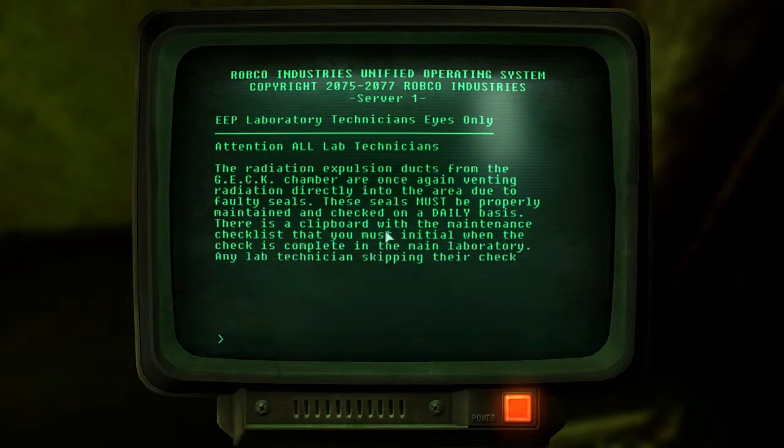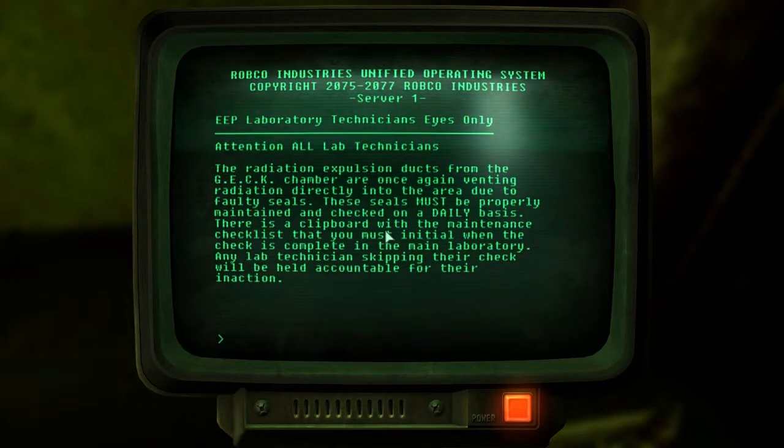The radiation and expulsion ducts from the tech chamber are once again leaking degradation directly into the area due to faulty seals. These seals must be properly maintained and checked on a daily basis. There is a clipboard within with the maintenance checklist that you must initial when the check is complete. Any lab technicians neglecting their check will be held accountable.